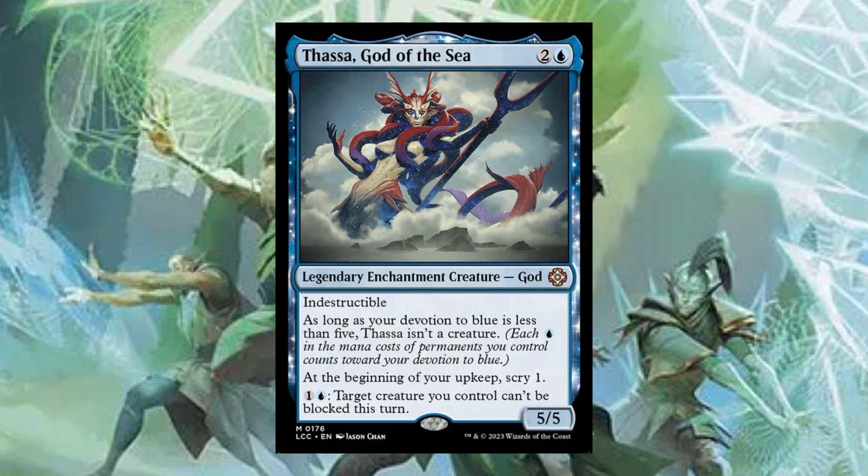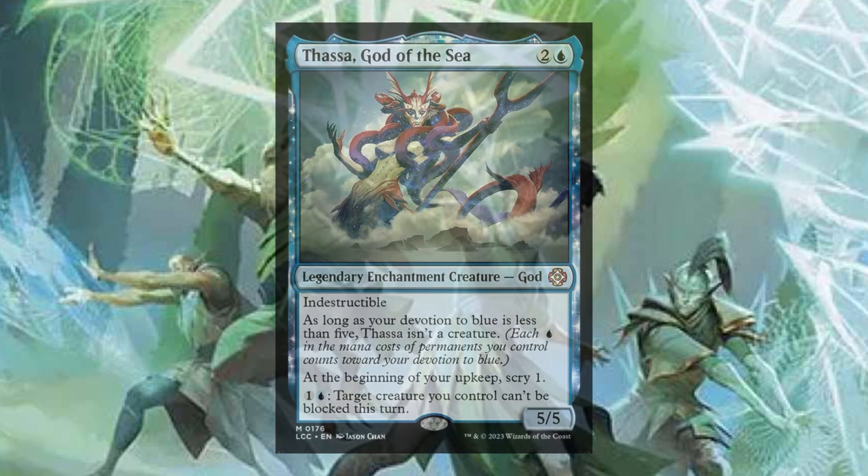Thassa, God of the Sea does not synergize with the deck very much aside from having Merfolk flavor art. We don't really need to scry a lot — we're already getting a ton of cards and information off the top of our library from our commander. We also already have a ton of evasion in the deck. So Thassa is kind of just here as a flavor win, and it's going to be an easy cut.